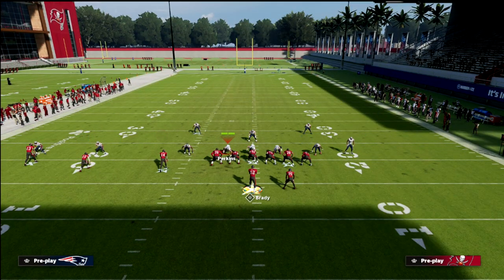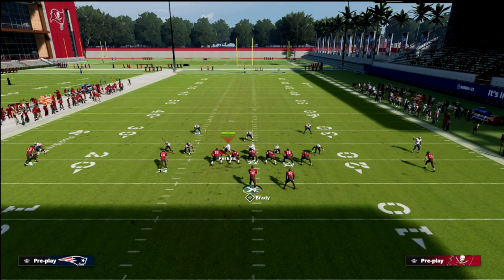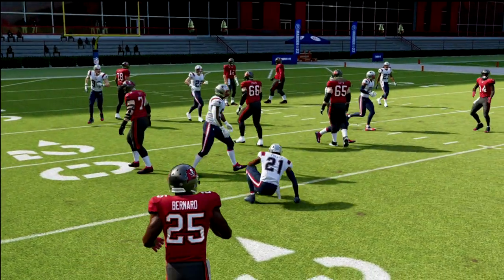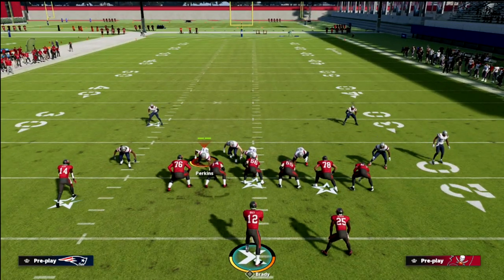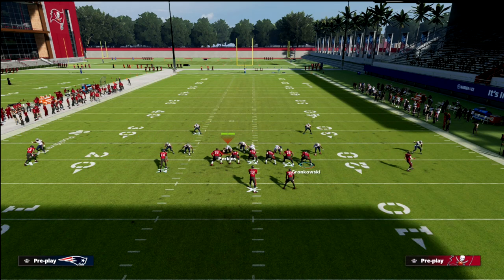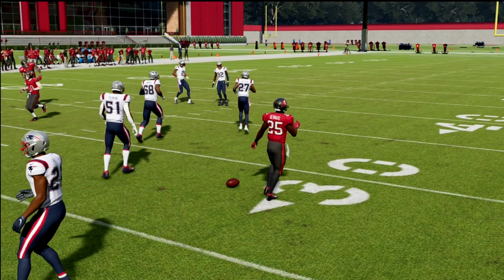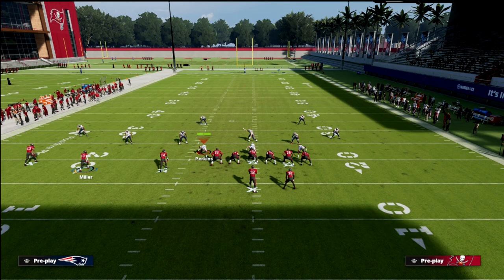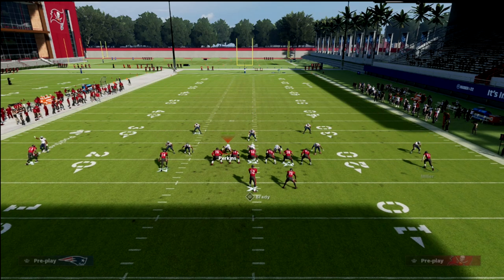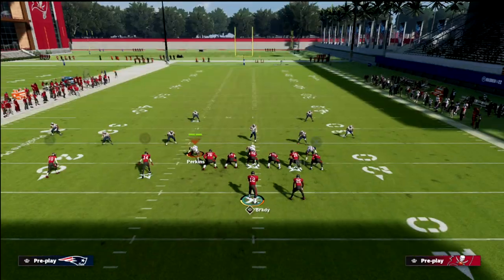Against a cover three blitz with hard flats, the whole middle of the field is open. Let him set his feet — you can low ball that wheel route when it cuts upfield, then aggressive catch it to avoid the interception animation. If the user runs out to the running back, the whole middle of the field opens for your crosser. You can throw that crosser right in, and it gets open against pretty much every coverage in the game.